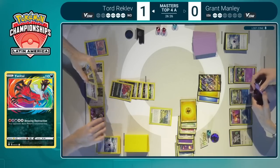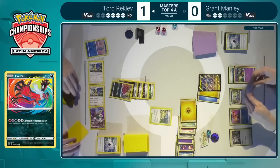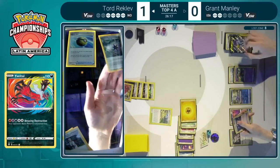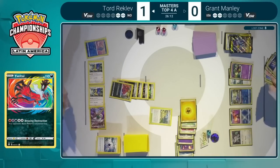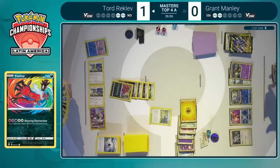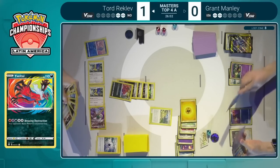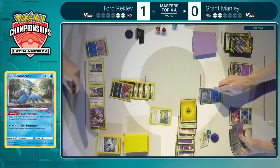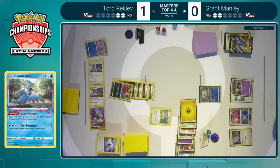Tord will have at least one more turn to figure things out, and Stoutland lines up very well with that. Stoutland is certainly the Pokemon that Tord is eyeing up. We know Grant does not have any way to attack Tord's hand, and he is holding both the Stoutland and the Boss's Orders. So even if Grant figured out that Stoutland was a threat and somehow managed to power up Raikou for a third turn in a row, putting Stoutland out of use, Tord could still use Radiant Charizard to take the final knockout.